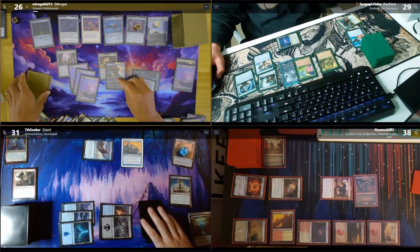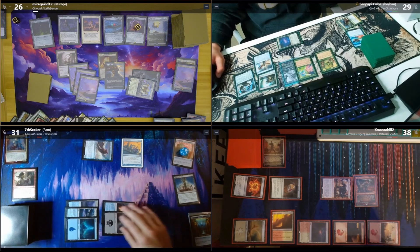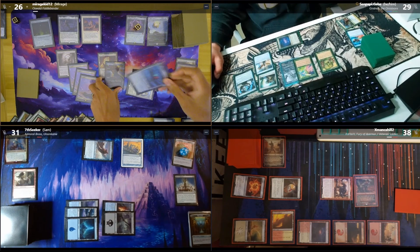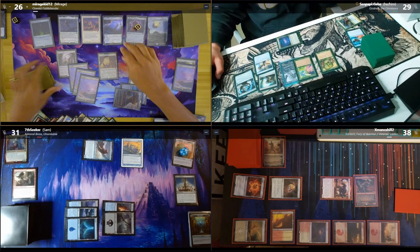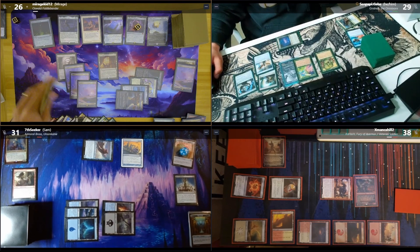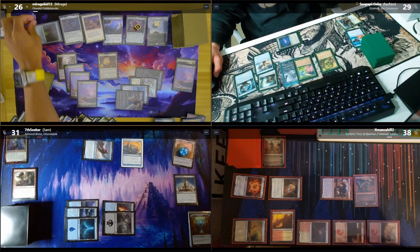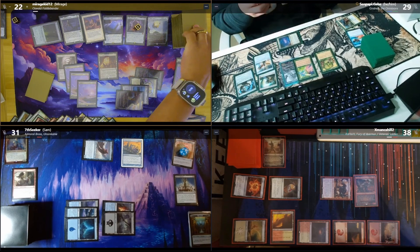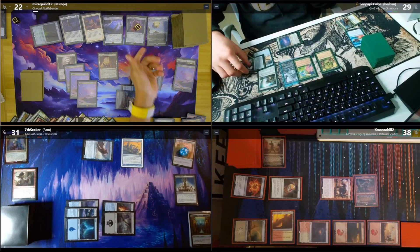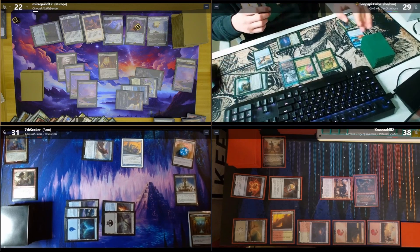You got a turn, there is counterplay — you have a full turn. There's so many creatures on board, that's pretty ballsy. I'll play a Fellwar Stone, tap three and play River Song's Diary. Nothing I can do about any of that really. Drawing a card — five. I'll draw another card, take four, going to 22 — doesn't help. I'll end my turn. On your end step I have two triggers.